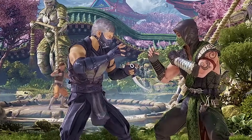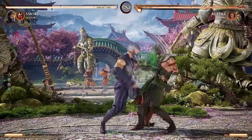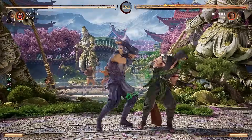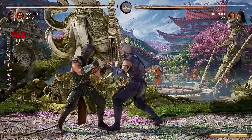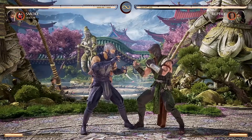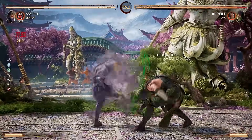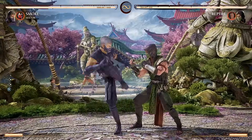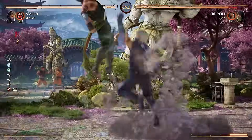Now it's time for the mix-up strings, and Smoke has a lot. First up is 2-1-2. It ends in an overhead, but you can cancel the third hit into a teleport, and now it's a sneaky low. If you want to spend a meter on that low, you get a full combo, and with cameos it's even more damage. Next up, we have 4-3-2-4: overhead, low, overhead. The final hit can be switched out for a teleport, which is a 50-50. The overhead does not lead to a full combo, whereas the low absolutely can.